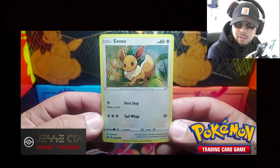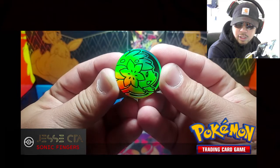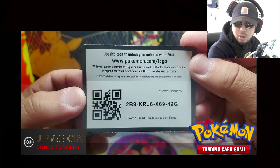Inside of the three-pack blister of Battle Styles, you do get this Holo Eevee promo. You also get a Shaman Flip Coin.